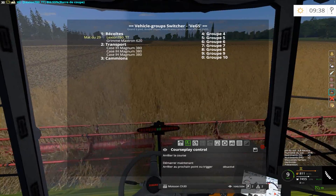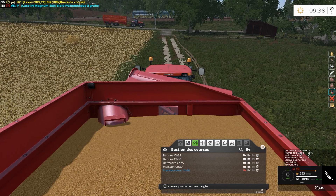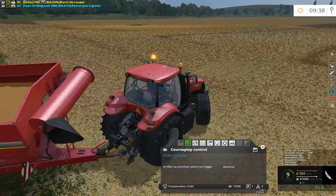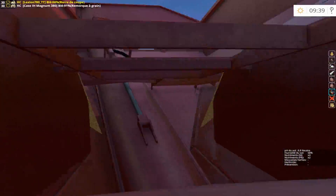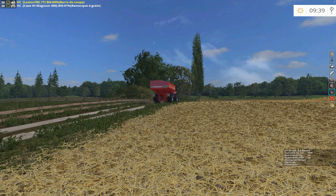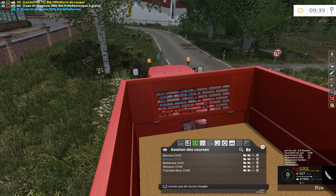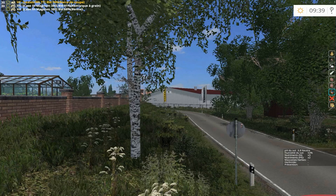J'ai refait les courses. Celui-là, on peut remettre le transbordage du champ 30 et démarrer celui-ci. Il y a des mauvaises herbes au milieu du champ, mais c'est pas grave. Je l'ai relancé. J'ai refait la benne, donc c'est le champ 30. Je fais ça et je mets démarrer.